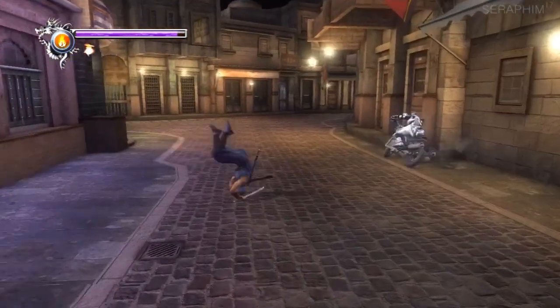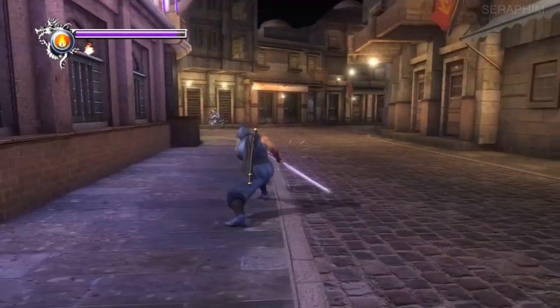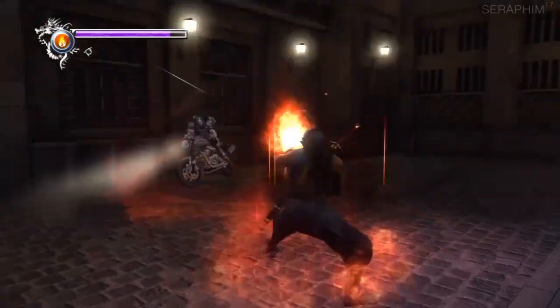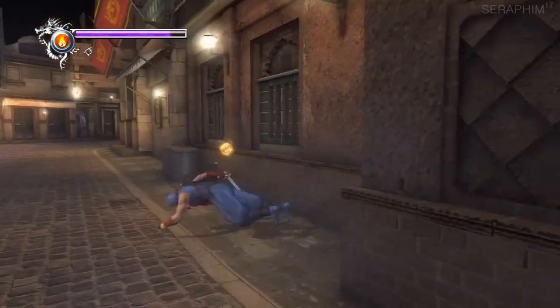But when you get down here almost every time, these guys will spawn on the bikes. These guys aren't too bad when there's just two of them. The only problem is when you block their attacks, they still do damage to you, and I don't like fighting them, so I just use nimpo on one and then use his essence to kill his buddy.